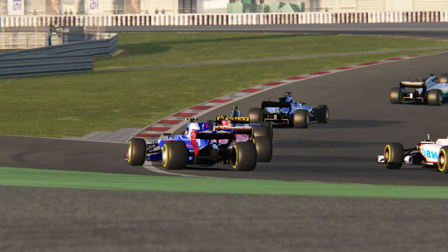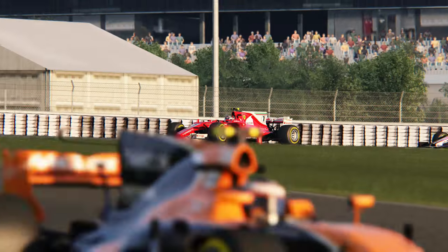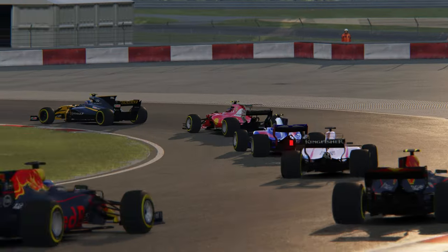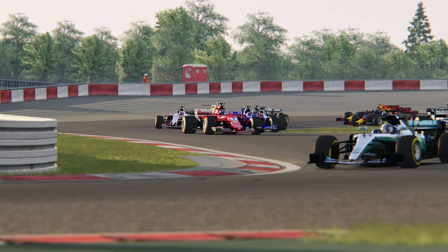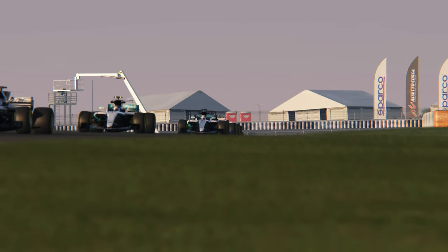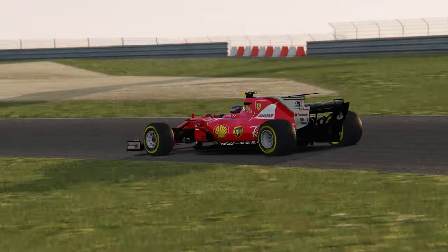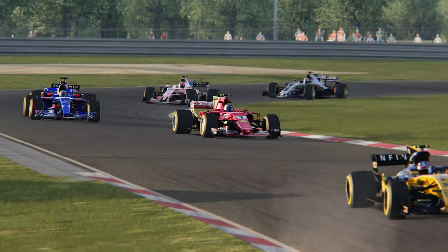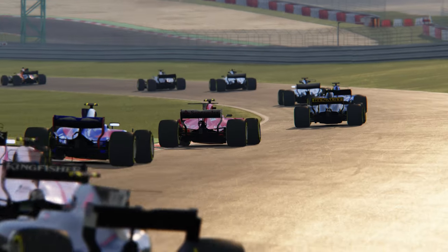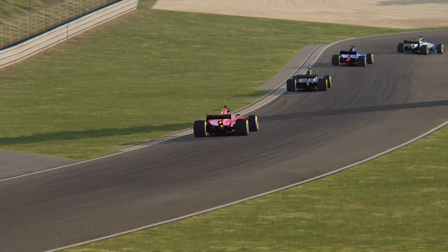Bonjour à toutes et à tous, bienvenue dans ce nouvel épisode du mode à la mode. On est aujourd'hui en compagnie de la version 2.0 du mode ACFL 2017. Je remercie d'ailleurs son développeur pour me l'avoir envoyé, et on va faire un petit point ensemble sur les mises à jour de ce qui est pour moi le meilleur mode F1 2017 sur Assetto, avec la version hybride qui n'est pas officielle. On est avec Kimi Raikkonen au Nürburgring, et dans le peloton on va faire quelques courses de 2-3 tours ensemble, en vue on board et vue télévisée.